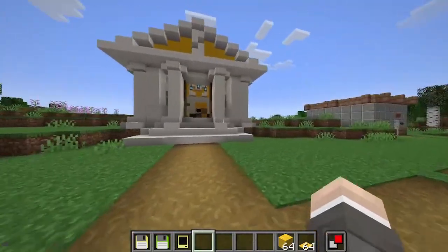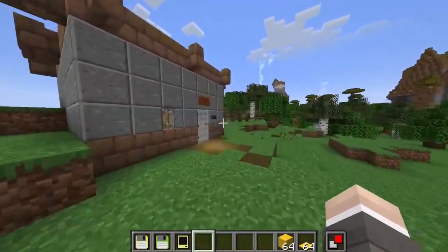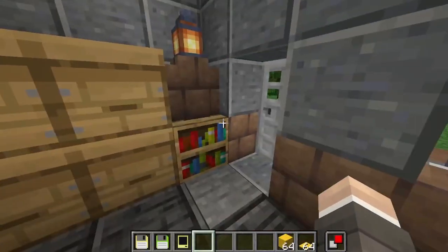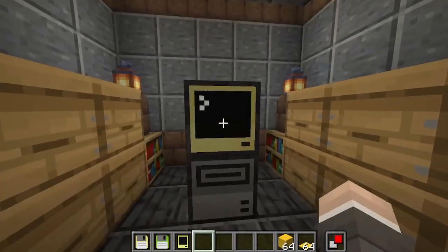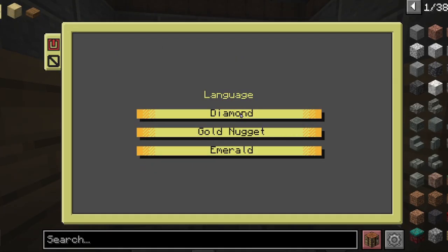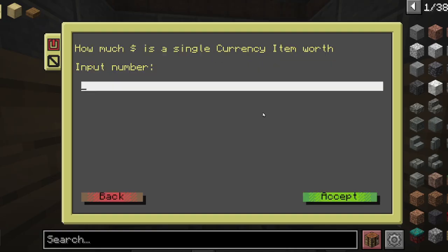How does the owner of the bank configure everything? Let's say you have a secure location — these programs don't provide a way to secure this on their own, you'll need to see to that yourself. But here I have the server, where I can change the language and change the currency to use diamonds,